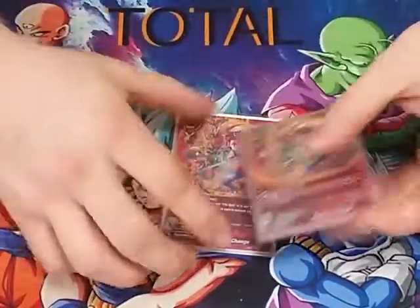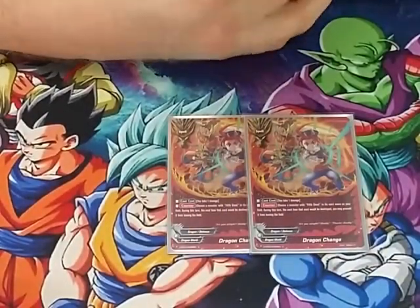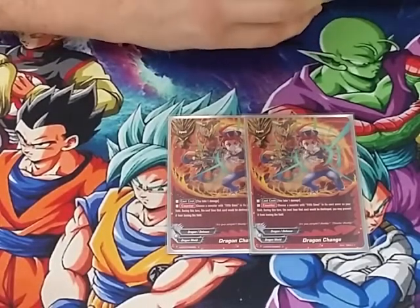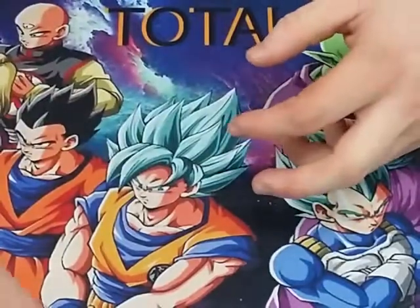We play two copies of Dragon Change. Cast cost: take a damage. Choose a monster with Badomian's name on your field. The next time that card would be destroyed, you may prevent it from leaving the field. It just saves our monsters and activates all of our abilities.